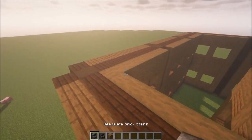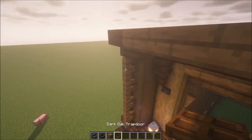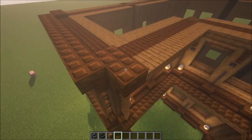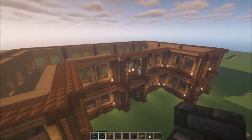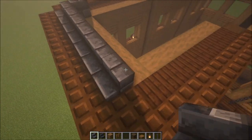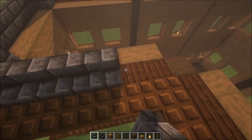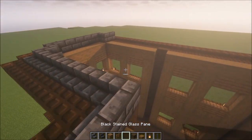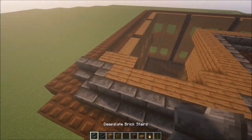For the roof, take some deep slate brick stairs and add a row one block behind the front edge. In front of that, add some dark oak trapdoors — fill the whole front edge with trapdoors. Once you've got the trapdoors in, add a row of deep slate brick stairs. I'll go up six or seven rows — I don't want a massive roof, six or seven rows will be enough. Once you've got one row in, place a row of spruce planks — this makes it much easier to place the second row, then go inwards.